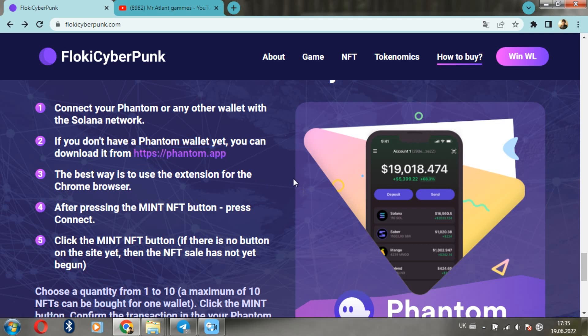After pressing the Mint on the Floor button, press the Mint on the Floor button and choose the amount you want to buy. I want to emphasize that for one wallet you can buy a maximum of 10 NFT. This is an important point.